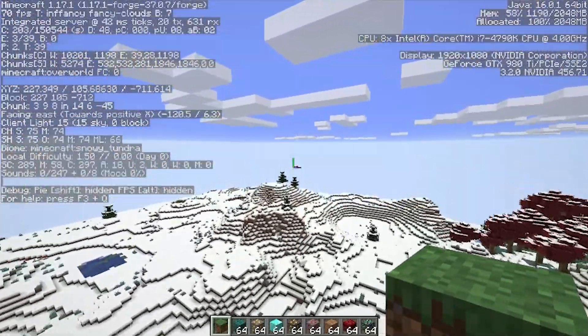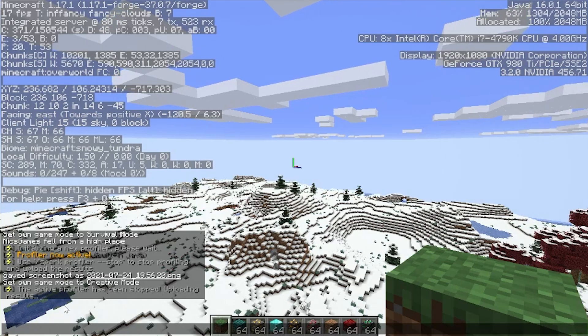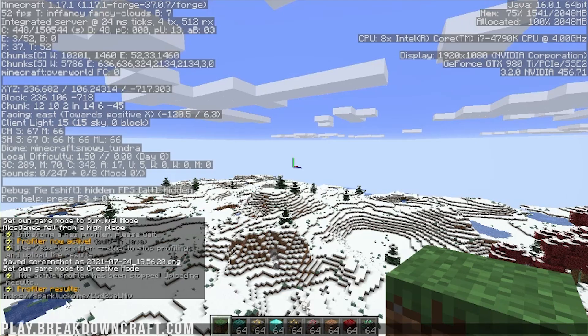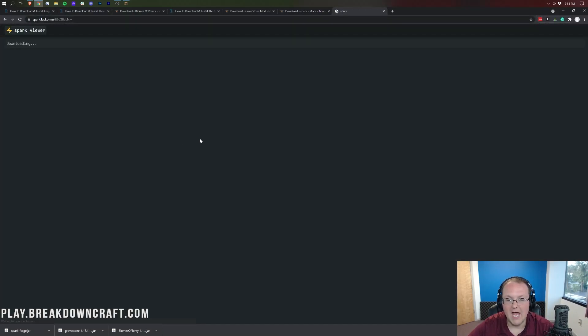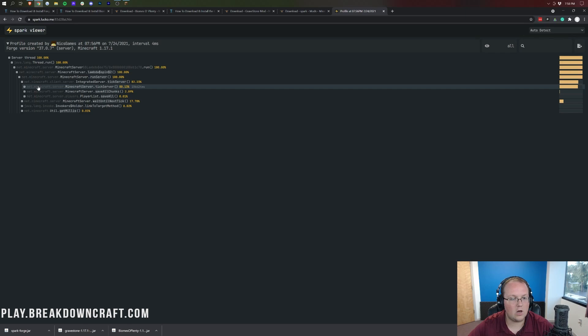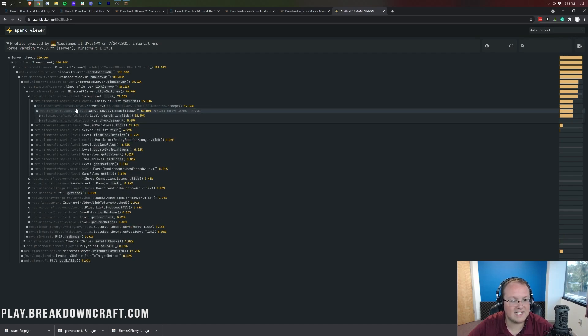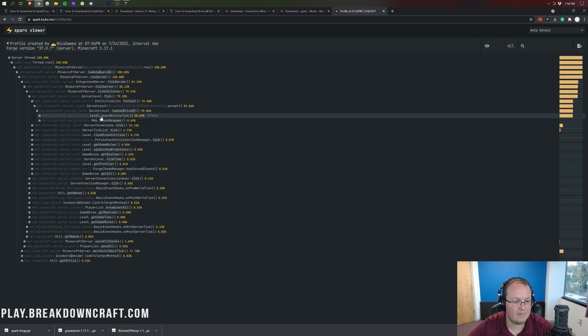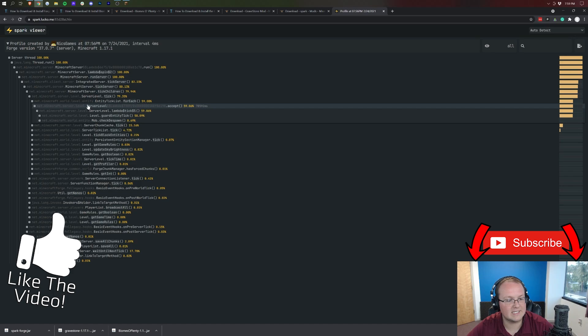Let's go ahead and stop Spark. We're going to do spark profiler --stop, and that's going to give us a link which we'll then open. This basically shows you all the different stuff that's running in Minecraft. This is a great way to identify lag issues you can't figure out. One of the things using the most resources right now is the entity tick list — no surprise, it's all the different entities in Minecraft. Another one is chunks, because we're loading a lot of new chunks. It's a good way to go through here and see where resources are being used.